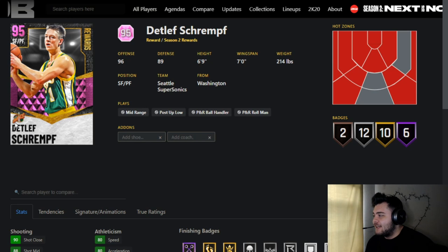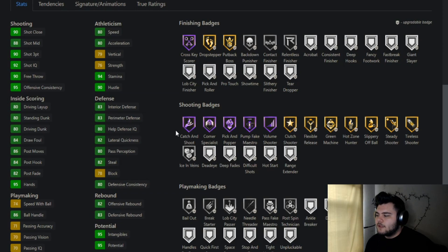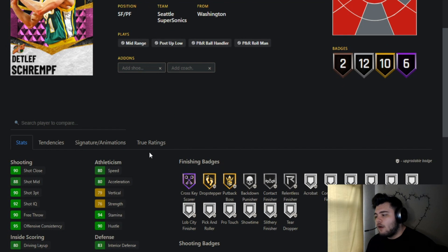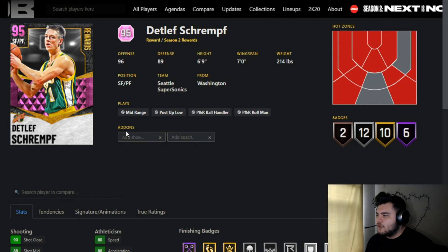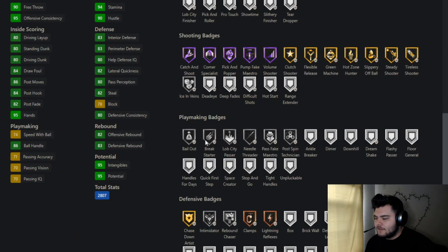The reward card for the set is Deadlift Scrappy — I'm not sure how to pronounce that last name. I've actually used this guy in one of my competitive league online series before; he was a card I used quite a bit. He's a great shooter with decent speed and all-around defense, and his jump shot is always super wet. One of the coolest things is that he's got a Gold Drop Step and Silver Back Down Punisher, so you can work the post with him. His standing dunk is 80, so he'll get catch animations.